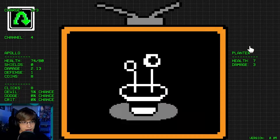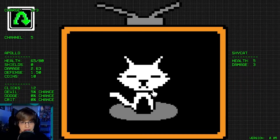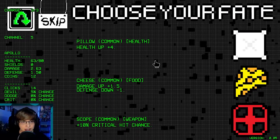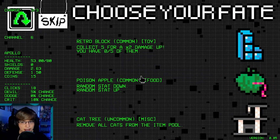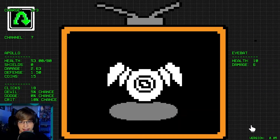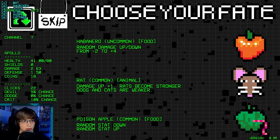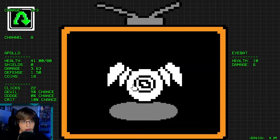Juice — let's see what happens there. I think it helped our health. A star — I'd love for those stars to pay off. Scope, some crit chance. Remove all cats — sure. And I guess we'll go rat. I don't know.